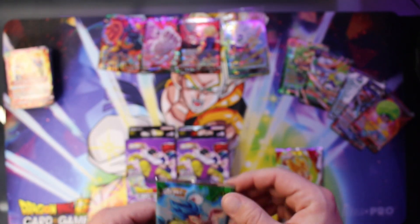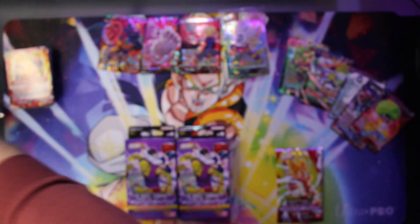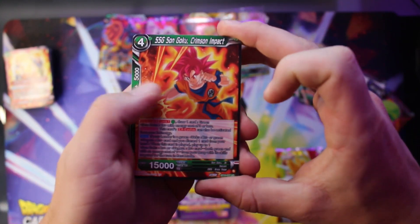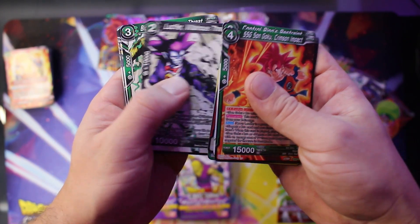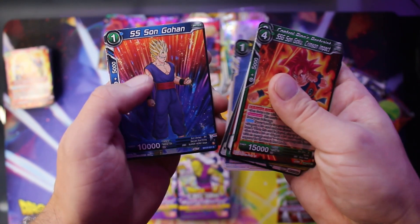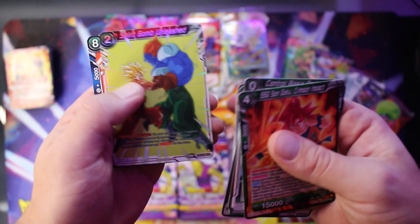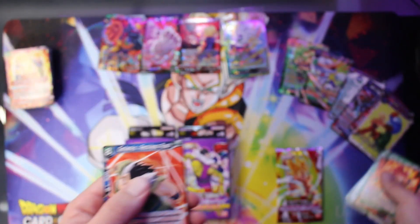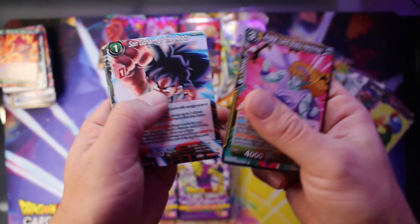As far as people actually being able to pull an SCR from a premium pack — I don't know how much I believe it. I see it all the time on the Facebook groups: 'I just bought a single pack from Walmart and I pulled this SCR.' But at the same time, I did have the luck last month of opening one box of Fighter's Ambition and pulling the Gohan SCR, which was super sick. Here's a Spirit Bomb Unleash — a card I actually need. But people that are just buying one pack and pulling an SCR — what deal with the devil did you make? Seriously.